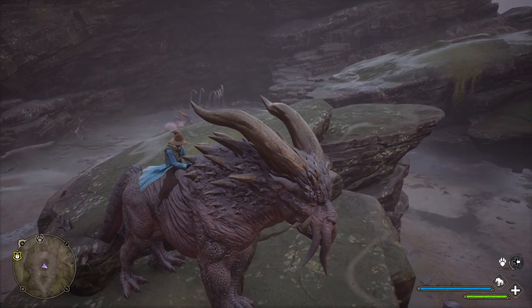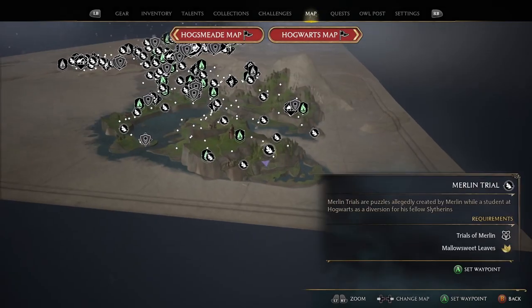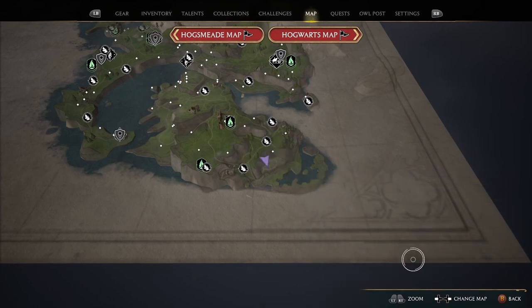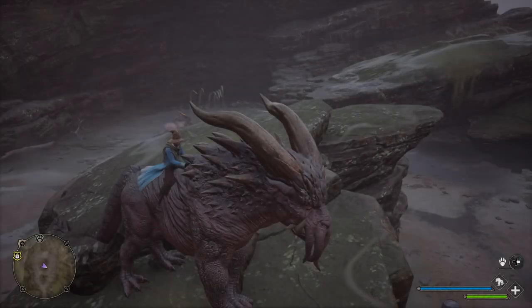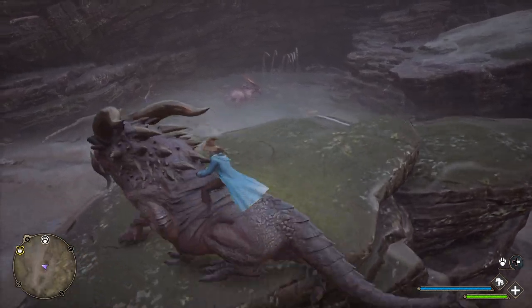After you get him, you can actually come and get Grafhorns whenever you want. All you need to do is get away from this location and then rest — sit and do the thing where you wait a few times. When you're not on your mount and you're far away from here, there's a button to wait. Do that either two or six times — I'm not sure if it's a one-day or three-day cycle.